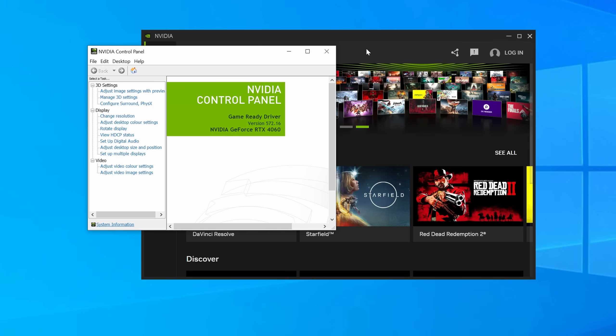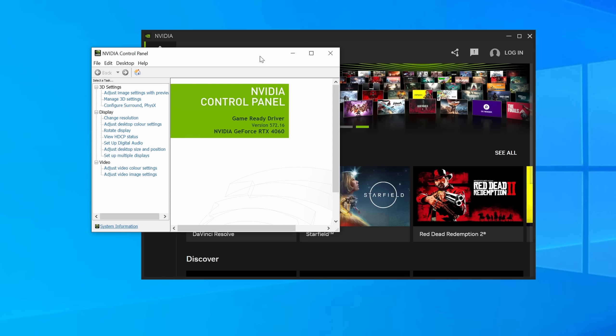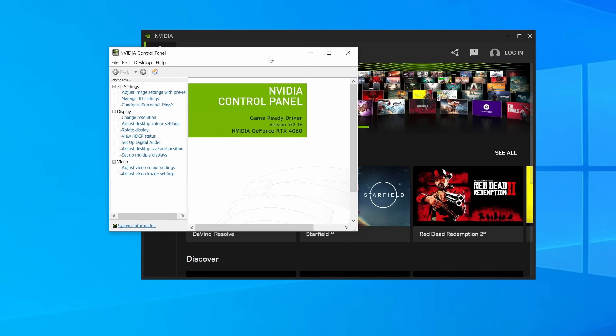Hello everyone and welcome to another video. Today we're looking at the latest Nvidia Game Ready driver version 572.16, which features the new DLSS override option. We're going to be messing around with that today, hopefully upscaling a few games from 480p just to see how good they look on a 1440p display.